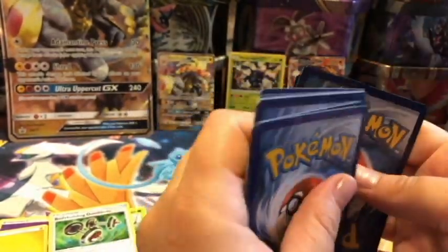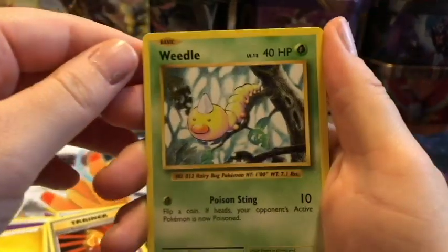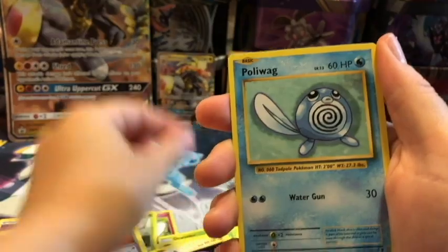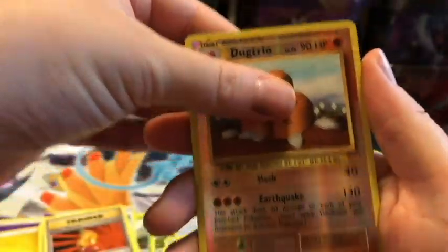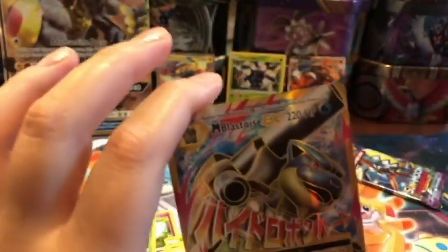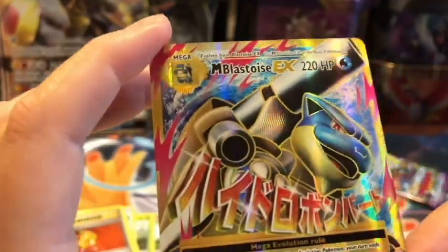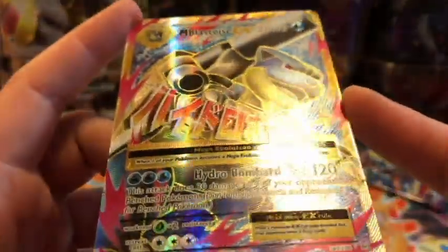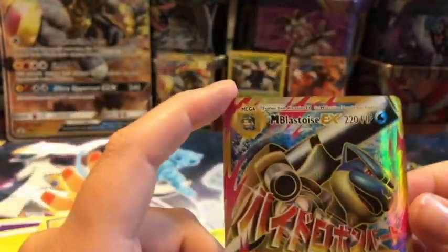Evolutions. Maybe another Charizard, or a Slowbro - I always want Slowbro - or the full art Mewtwo. We got a Venusaur Spirit Link, a Machoke, a Super Potion, a Weedle, a Voltorb, a Psyduck, a Gastly, a Magnemite. A Reverse Rare Dugtrio. And our Rare is a Mega Blastoise EX full art card. This is so - what an awesome opening this has been. I know Heracross is just a regular rare but I put it up there because I love it. This is a beautiful card. I've already had two of them - I have one and then I sold one on eBay. Maybe I'll put this one in my trade binder. Yeah, this is awesome, this is really, really nice. What luck.